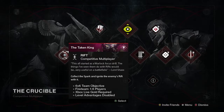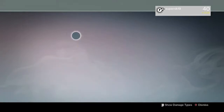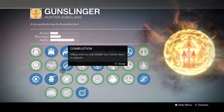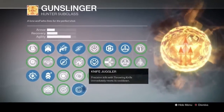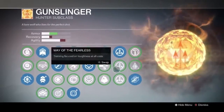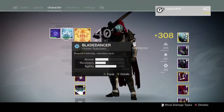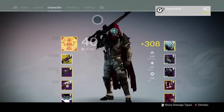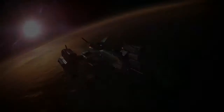We'll play some Rift first and then go into Control to see how this loadout goes. I should also mention I am on my Hunter — I am a Gunslinger, so I have Golden Gun, trip mine grenades, triple jump, Dead Eye, Knife Juggler — precision kills actually reset my throwing knife, so I get two throwing knives. I also have the Arc Blade Dancer and the Nightstalker. I might end up switching it up, but Golden Gun is pretty obvious, so let's get into it.